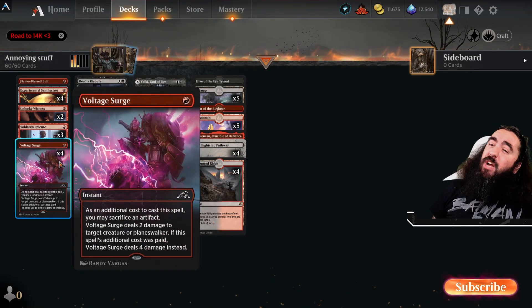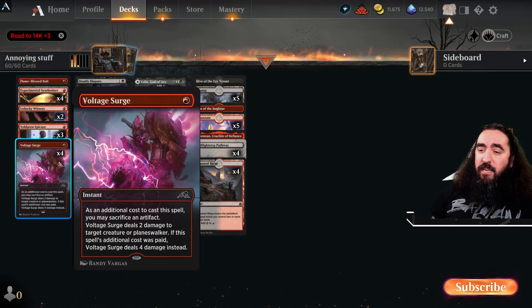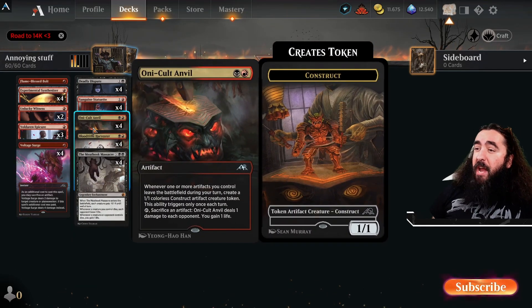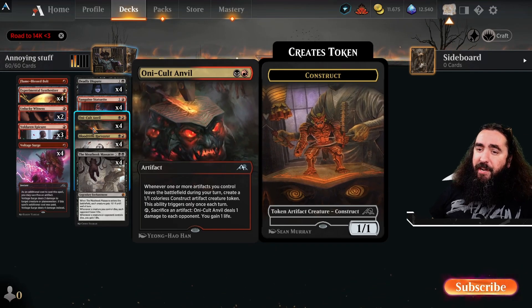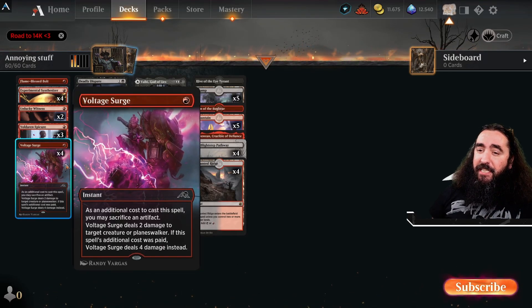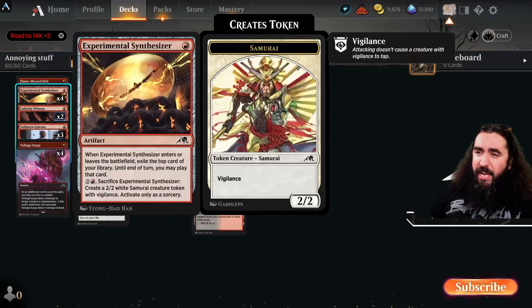The Voltage Surge deals 4 damage to a creature or planeswalker and it will stay for the longest time — rotation proof. Is the deck rotation proof in general? It kind of is. The only thing in here that isn't is Deadly Dispute and the Valkyrie. But we have other cards we can use, and I'm pretty certain there will be something similar to Deadly Dispute coming to Arena the moment they rotate it out.